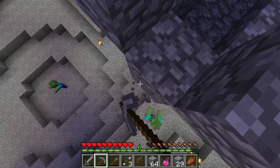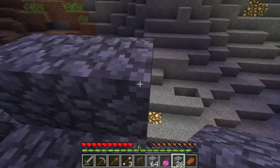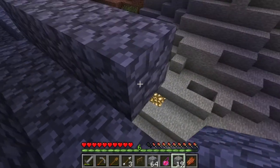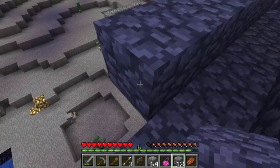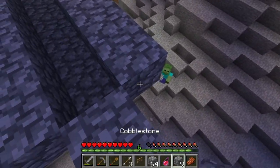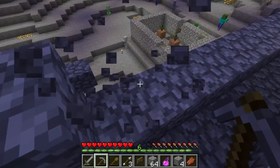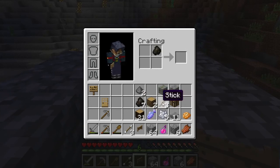That is the last thing we want. Going to run out of pickaxe up here too. Let's get some light up here as well, because I don't want them spawning on here either. So we'll put lights in at each intersection whenever we drop a layer.